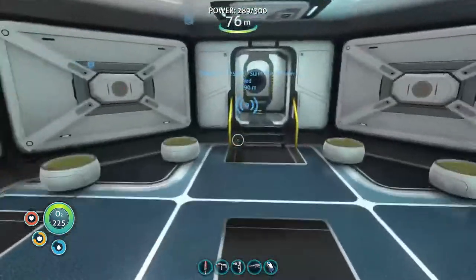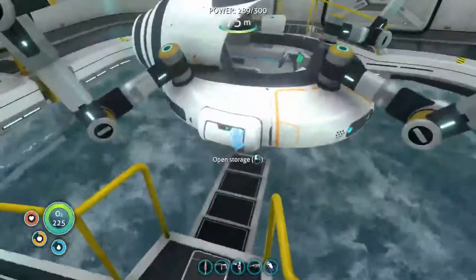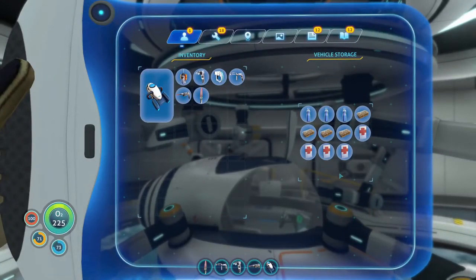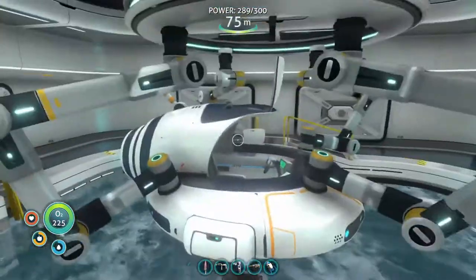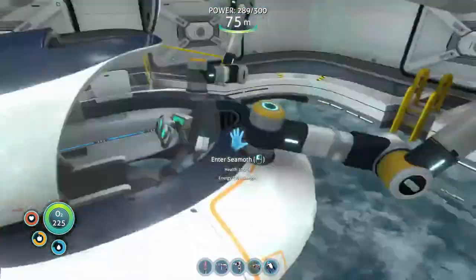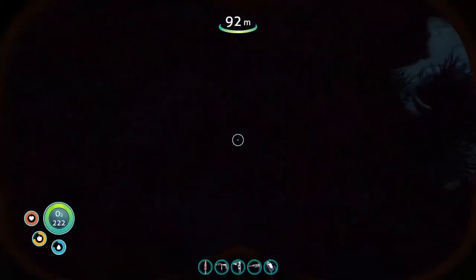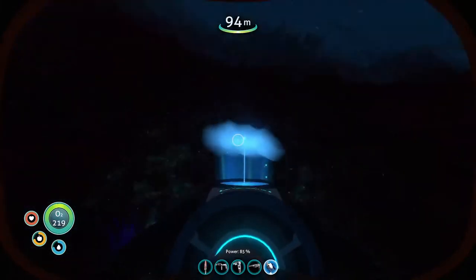I've got food and water inside here in the seamoth, got a couple here, so that's not so bad. We should be okay. We've got first aid kits, and we're gonna make some batteries. Let's go find some of those mushrooms and make some batteries.